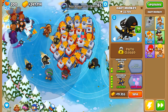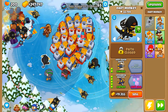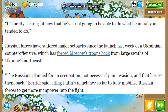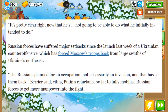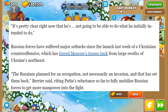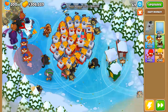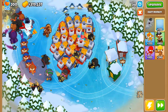The Soviet-era machine is not gonna work in a modern conflict. They thought they were gonna roll into Kyiv and be welcomed like heroes, but shocker — people don't like to be conquered. Russian forces have suffered major setbacks since last week's Ukrainian counter-offensive, which has forced Moscow's troops back from large swaths of Ukraine's northeast. The Russians planned for an occupation, not an invasion, and that has set them back. Putin's reluctance so far to fully mobilize Russian forces to get more manpower into the fight is being cited.